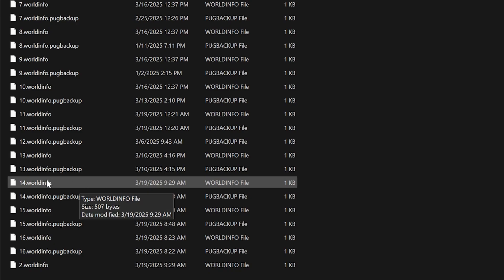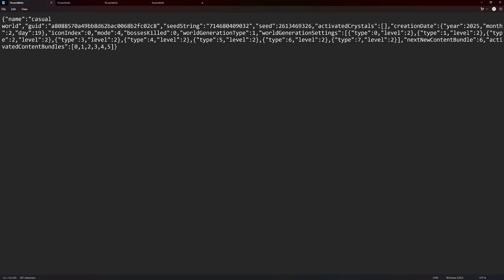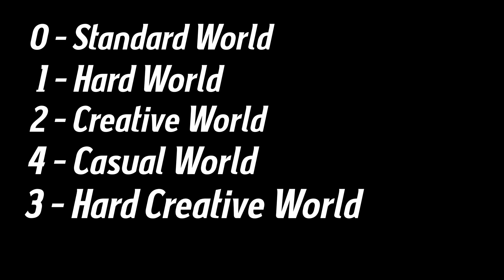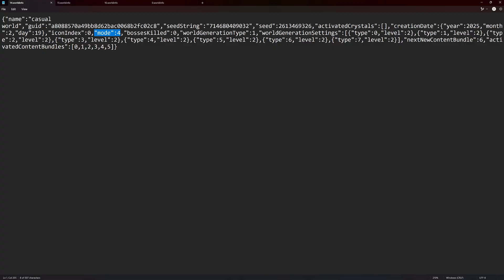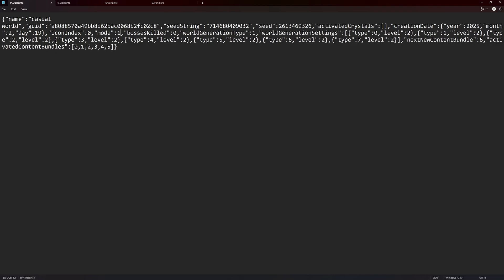You are looking for the World Info file. You're going to want to edit that in Notepad — that works very easily. Here you'll see that we have got a bunch of random text, but what matters is this section right here that says Mode. There are four different modes for the game files: zero is a standard world, one is a Hard Mode world, two is a Creative world, and four is a Casual world. Three is not implemented in the game — three is a Hard Mode creative world, and you could change your game mode to three, but you don't need to; it doesn't do anything. So if I want to take my Casual mode world and turn it into a Hard mode world, I just change this four into a one, and then I save it.